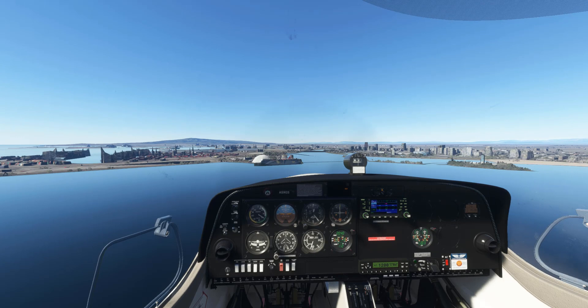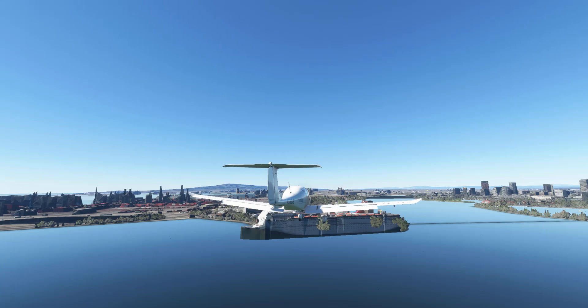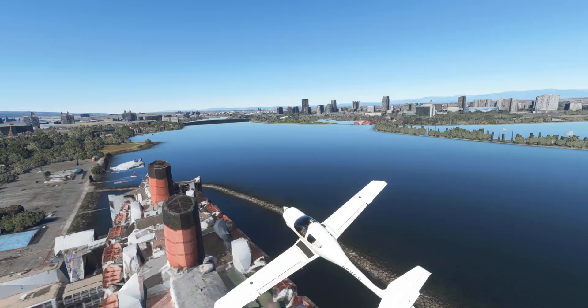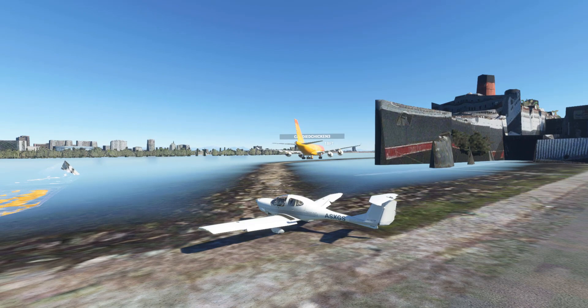I've just learned something: it doesn't matter where you hit the ship — if you hit it with enough speed you'll just be teleported. So here we go — we're going to try to stall the airplane onto the Queen Mary's deck to avoid an actual collision. I have to pull the plane up vertically at the last second to get the tail to hit. From the cockpit view — stall, stall, stall — there it is! I did it, Ben! I successfully landed without falling off. Oh, never mind — I got teleported below.